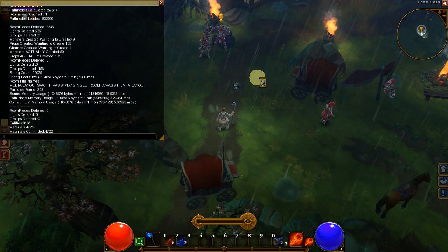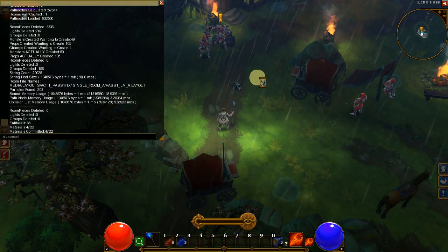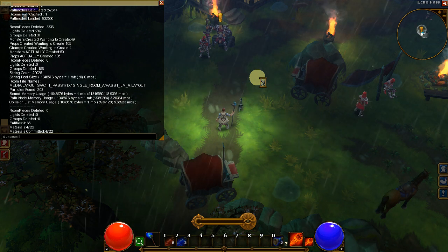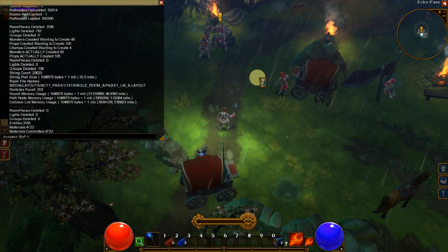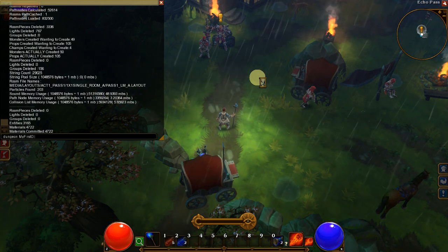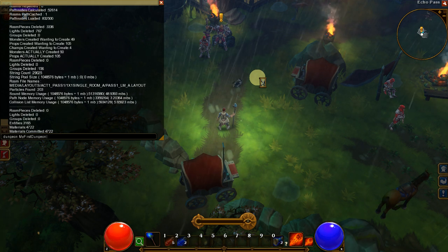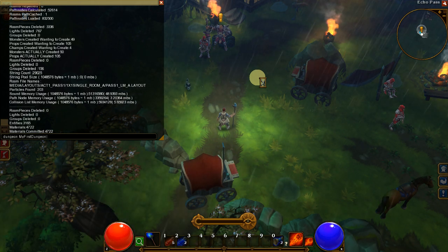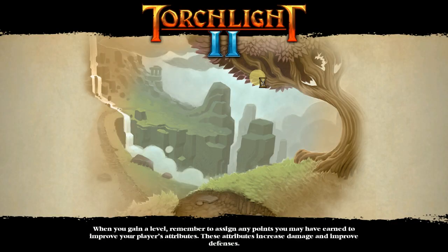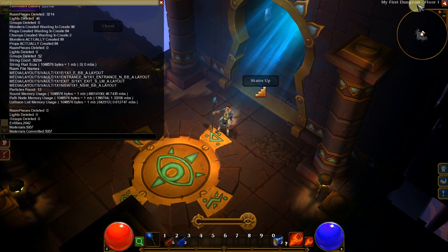To do that, we're going to use this command. You just type "dungeon" space, and then the name of your dungeon — so "my first dungeon". This is the name that we saved in our dungeon editor file. Now I'm going to go ahead and hit Enter and that will load up our dungeon. You'll see there's our My First Dungeon title over the map.